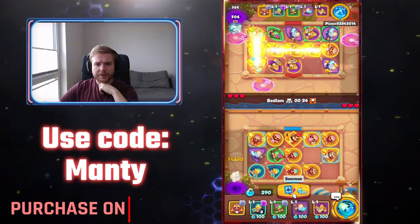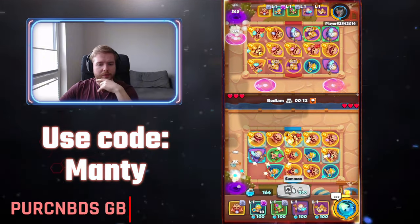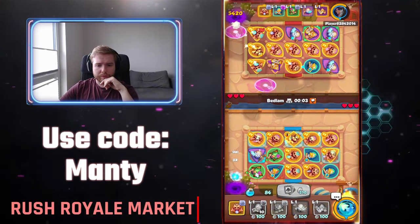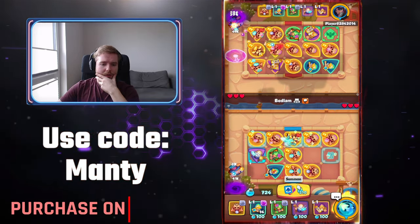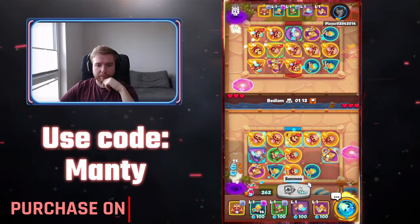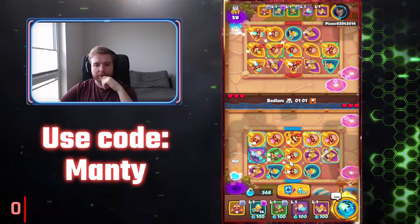My opponent already built the intersection — weirdly enough he built it on Tier 1. That is just good for me. He is playing with Sword again, Sword and Amulet — that's very weird. Let's merge that and that — perfect. We have Tier 5 Monk and we don't have to use even the ability — it's wave one and I already have Tier 5 Monk, which is awesome. Let's continue building our board, hopefully I will not lack damage against this guy.